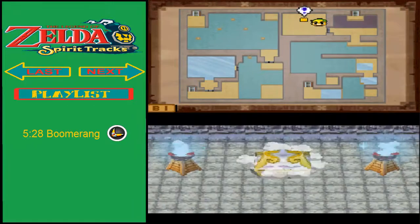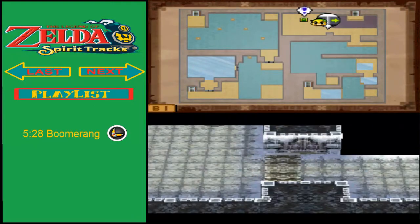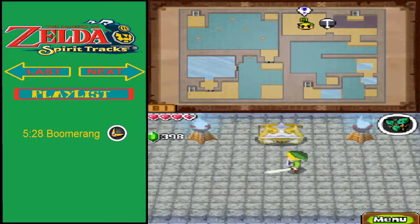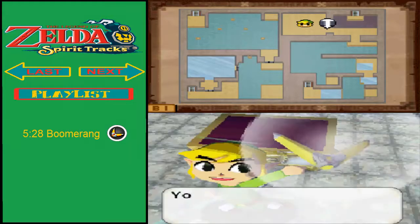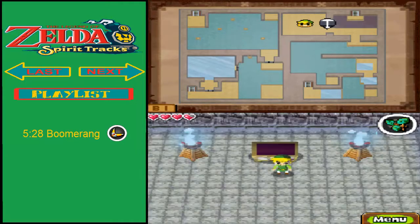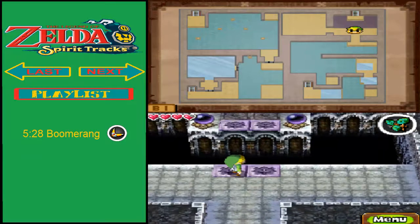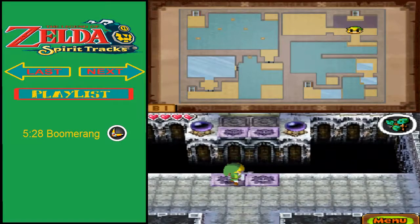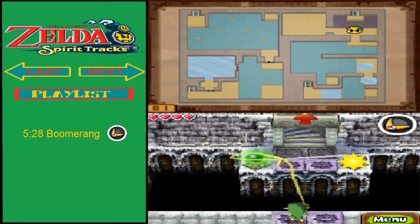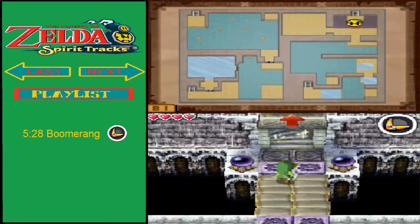Alright, so last one down. And now it's gonna - wait, the item's already here? That's kind of surprising. It's pretty early for, like, the second temple. I thought it was gonna be a little later. This is just like the first temple. You got the boomerang. This item follows the path you draw on the screen. Who saw that coming? That was the same item in Phantom Hourglass. So now I need to switch to the boomerang and use it. This is gonna be a really self-explanatory temple, I think, because we're just gonna be using the boomerang to solve all the puzzles.